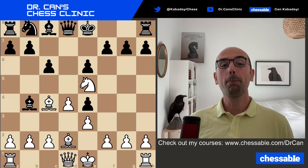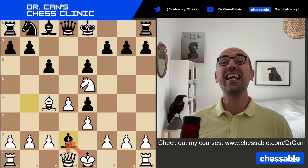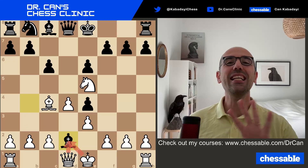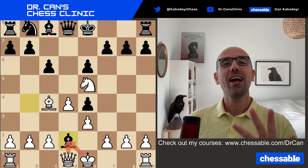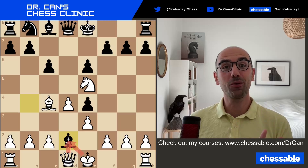In this position black took the bishop on d2. Should white recapture with the queen or with the king in this position? Please stop the video and think through yourself first. That's a great exercise for the blunder check process.